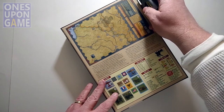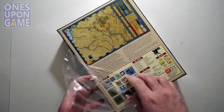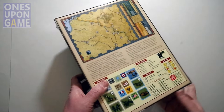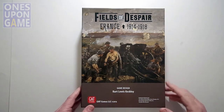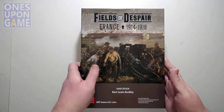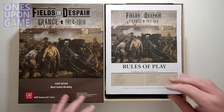Let us get inside the box and see exactly what you get. It's a nice big GMT box, one of the larger 3-inch ones, so hopefully that's got enough room for everything once you get it out. Some beautiful artwork here. This is called The Taking of Vimy Ridge, Easter Monday 1917, by Richard Jack — from the Canadian War Museum.